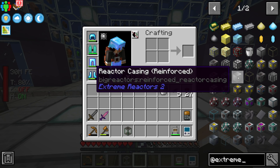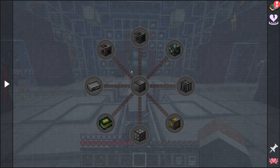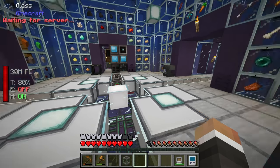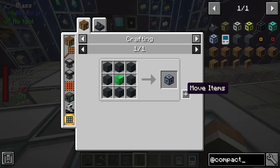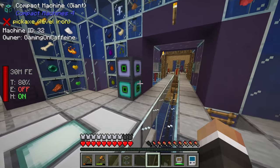If you wanted to upgrade and make your reactor bigger than 5 by 5 by 5, you can do that, but at that point you have to invest in reinforced casing, reinforced control rods, reinforced controller, and a reinforced access port - basically make every part reinforced. I don't think we're going to bother with that today, mostly because we probably don't need more power than we'll get from a 5 by 5 reactor, at least not yet.